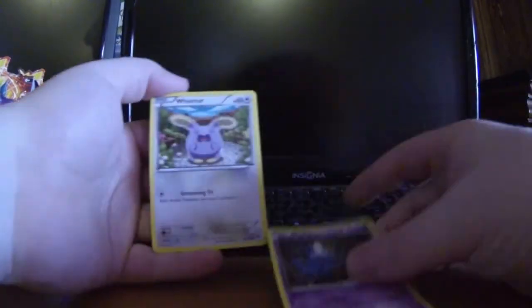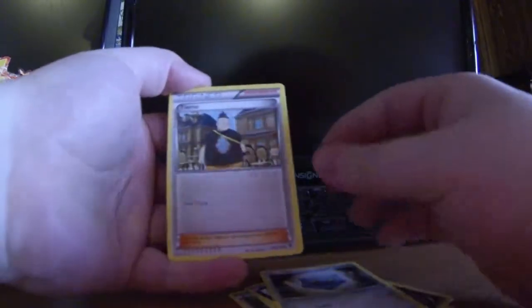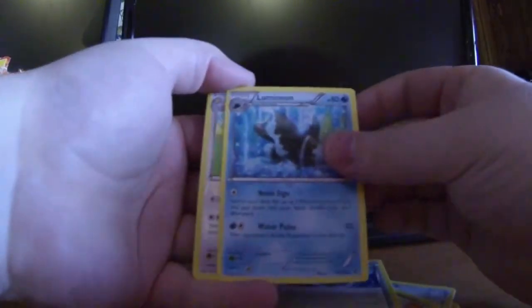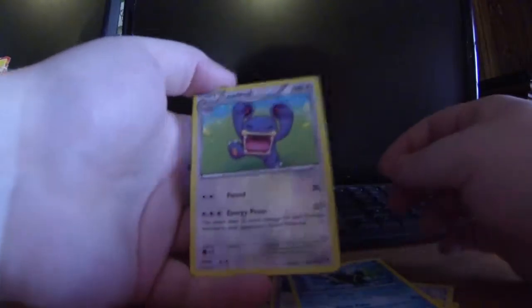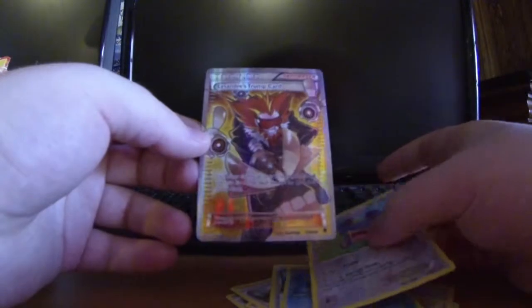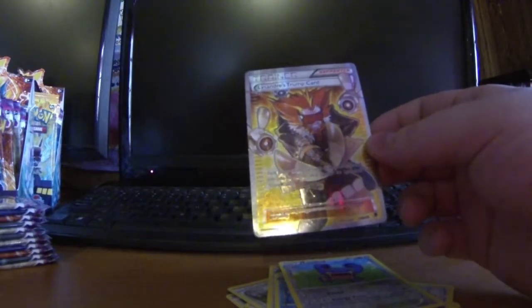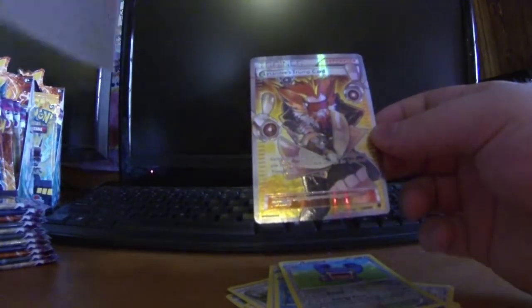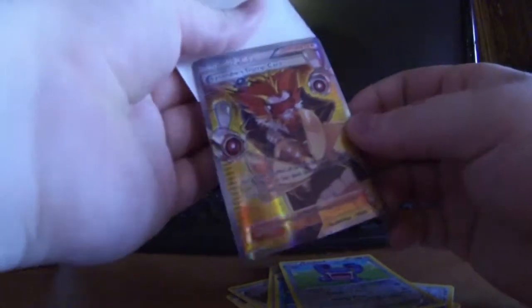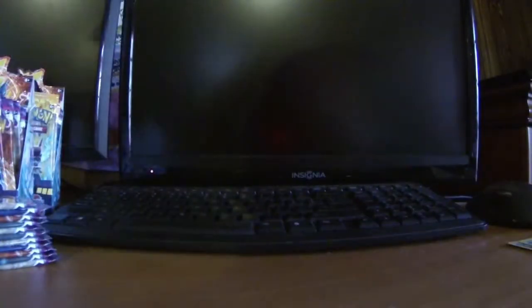In this pack we have Zubat, Whismur, Swaddle, Purloin, Bronzor, Tierno, Robo Substitute, Lumineon, got a reverse hollow Loudred, and our rare is — oh! Lysander's Trump Card! That's a new one, don't have that foil yet. Nice, let's go ahead and put that in a sleeve right now. That is a nice full art — I'll take that!